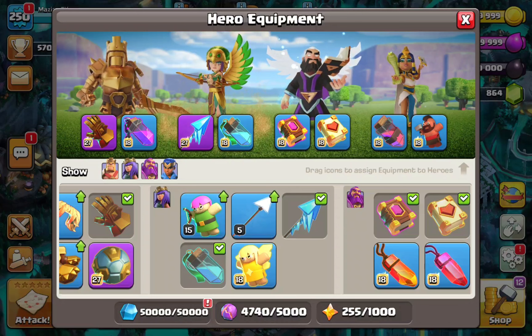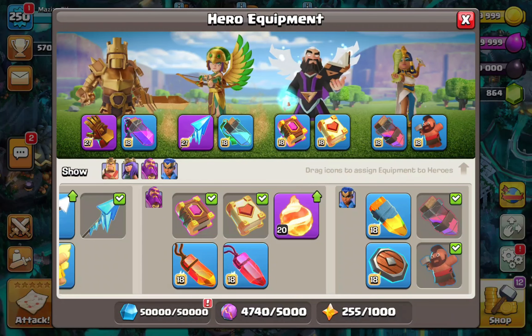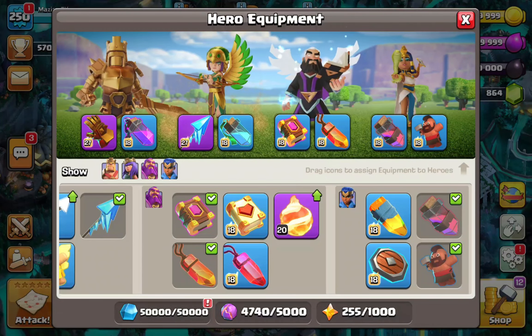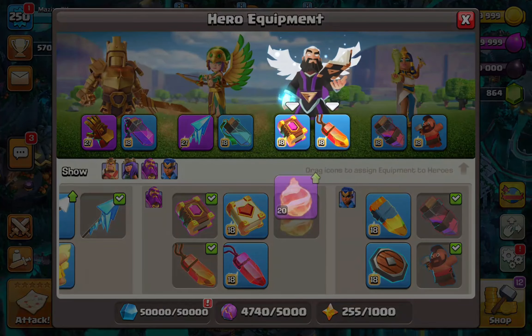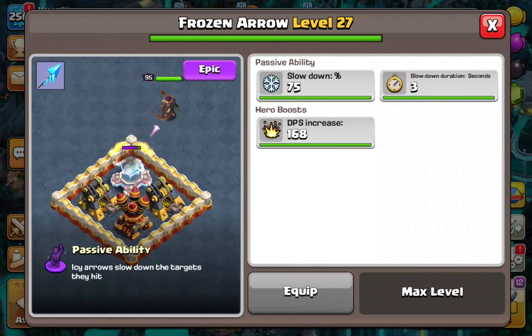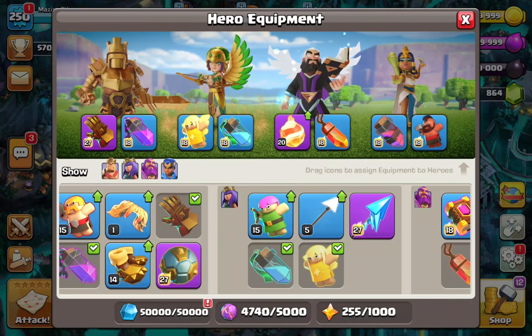These are your two first equipments. Depending on the army you use — smash, spam, dragons, or technical armies like LaLo — you have to switch up your warden equipment. I'll do a separate video for queen and warden equipment on those attacks. For LaLo, this would be the best warden equipment, but for smash style armies with the early fireball, you'd upgrade the fireball even before the Frozen Arrow.